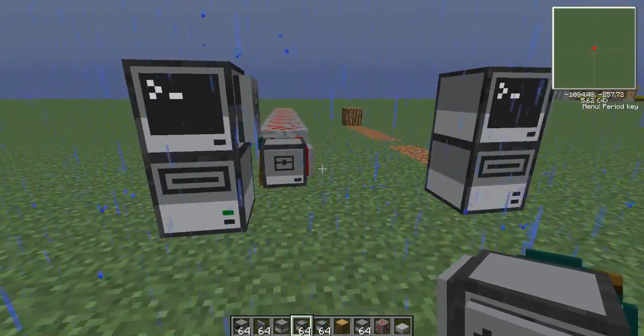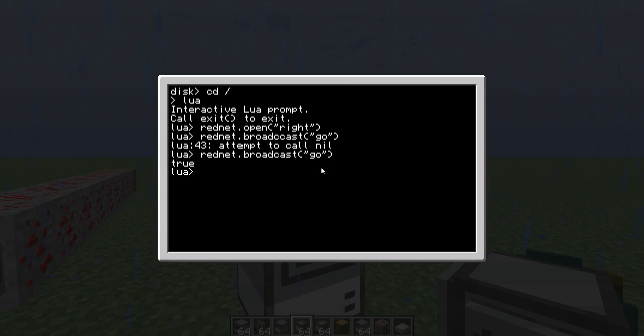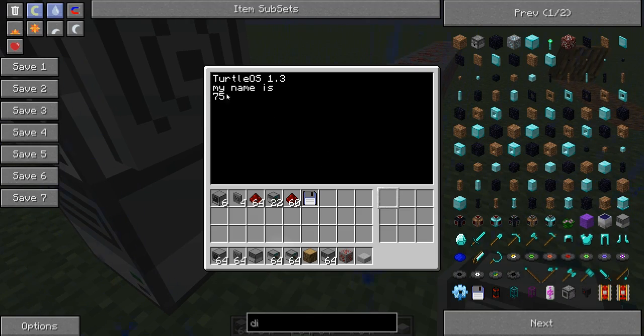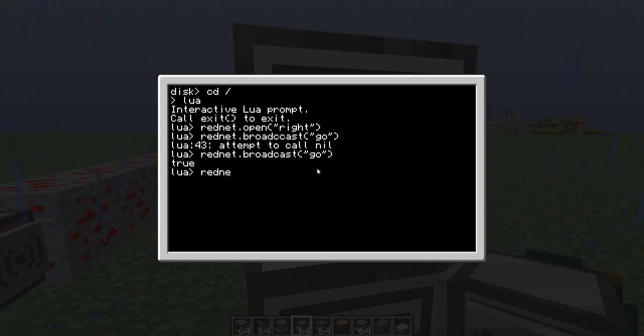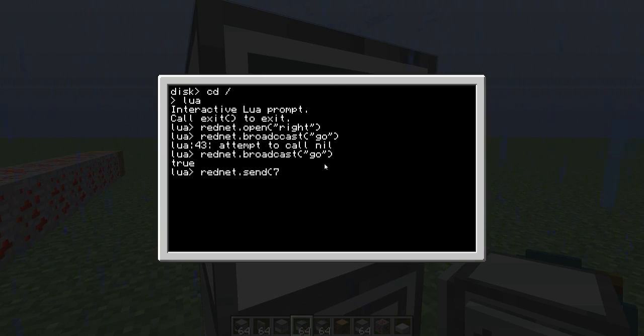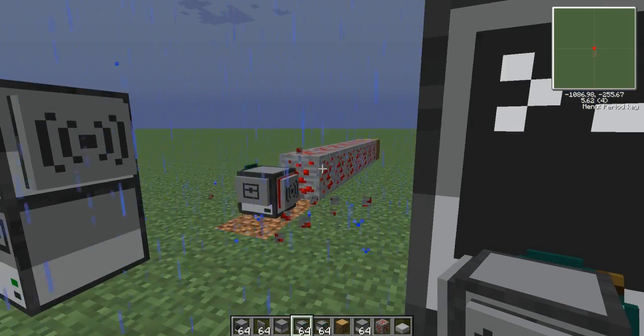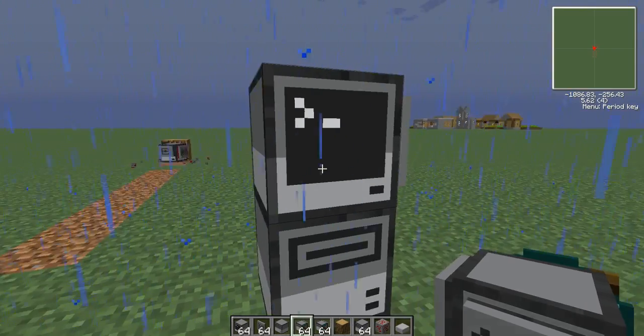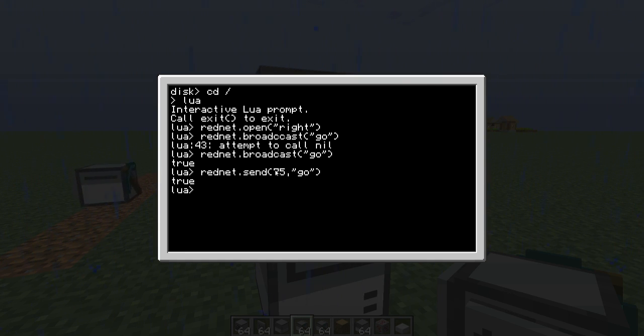You saw me use the broadcast command. So where I said 'rednet.broadcast go', a lot of people are going to ask why didn't you use send. We'll do send. Let's see what this computer's name is — 'my name is 75'. So we're going to go to 'rednet.send', then a bracket, 75, comma, go, and close brackets. Hit enter — did the exact same thing. Broadcast sends it to all turtles with an open RedNet that are awaiting a signal, and rednet.send specifically sent it to turtle 75.